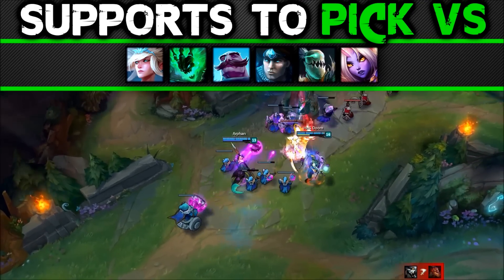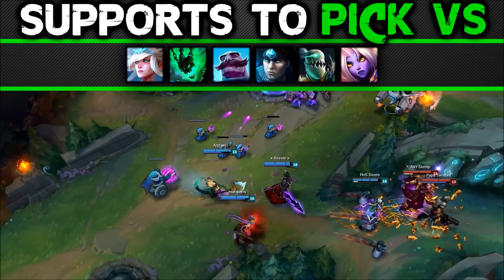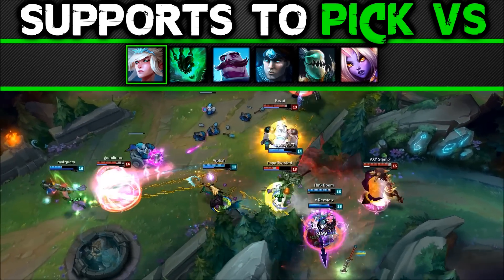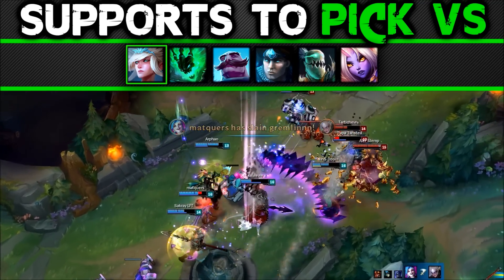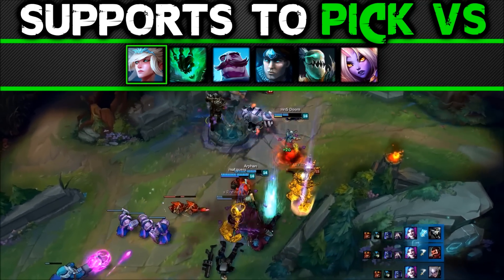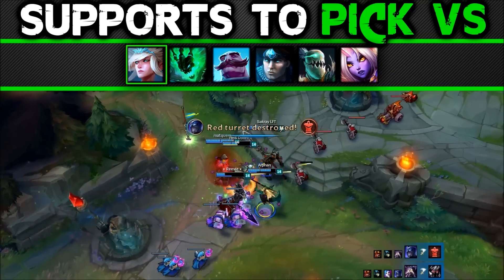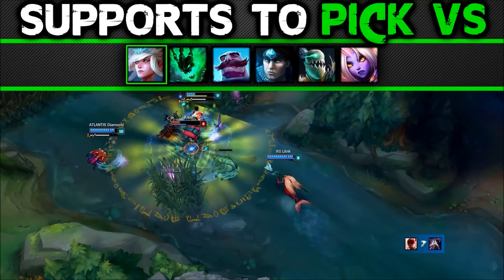Supports to pick versus — these matchups depend on your ADC, your skill level, enemy skill level, jungle ganks, roams, etc. These are supports you will generally beat, but she can still theoretically lose. Janna: she has a very passive laning phase, meaning Nami can take advantage with her more aggressive base kit. Nami can harass Janna and she simply can't deal with it well. Nami also has more CC and sustain than Janna so you should win the lane pretty easily. At level 6, Nami counters Janna's ultimate hard — when Janna ultimates, start channeling your ultimate to knock her up while she's trying to heal, completely countering her disengage. Your passive also nullifies her passive while it's active.